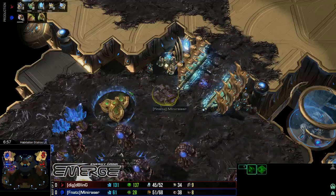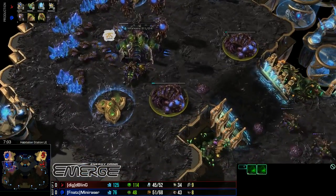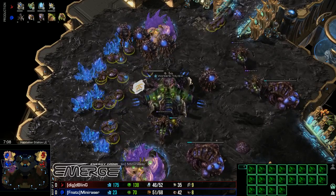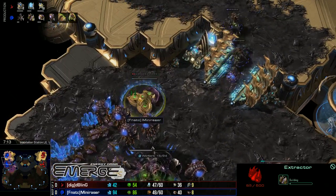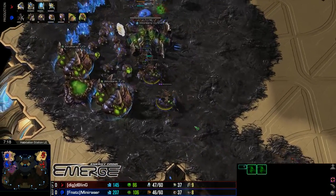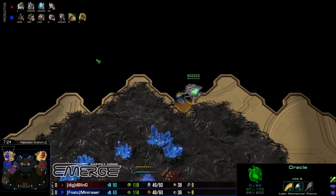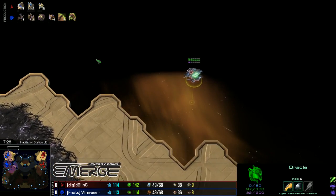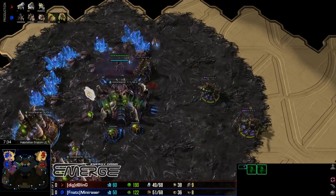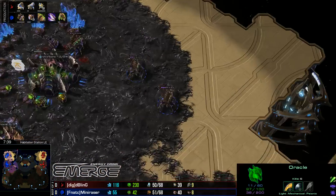He's going to need to put those Spores down pretty soon if he wants them ready in time. The Oracle is almost there. Spores are coming down now, but the Oracle is already pretty much there. We've got double upgrades coming down for Lings, so it looks like we're going to see a Ling-centric play coming out of Mini Razor. Bling does have this Oracle already doing work — five kills there. Gets out with its life; it can pop back in and kill a couple more later. Good start, full HP as well, which is really important because the shield will regenerate.